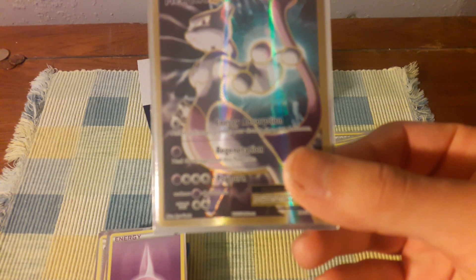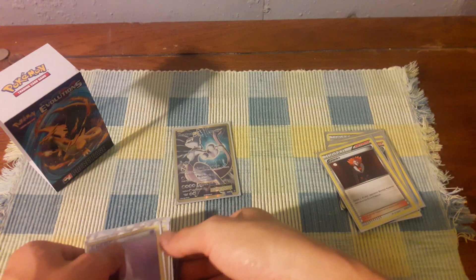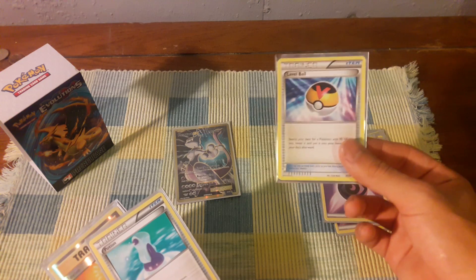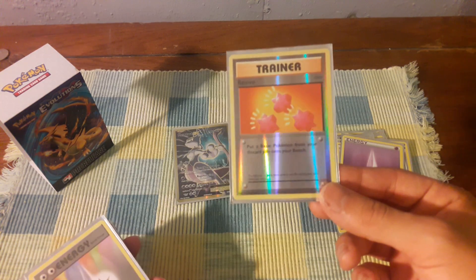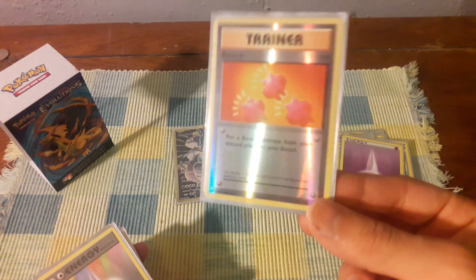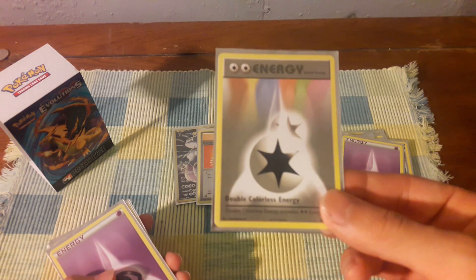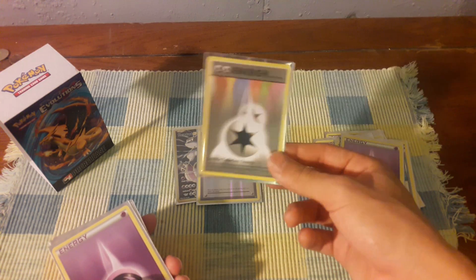Anyway, awesome pool that I got from there. Let's see these other ones — just energy, energy, energy. This came with the whole Pokéballs set. From one of the packs I got a revive — a beautiful reverse holo, old classic. And from another pack a double colorless energy. I can't believe I did not use this; I had it but didn't play it.